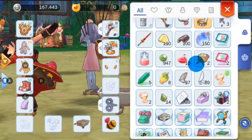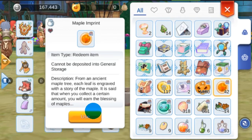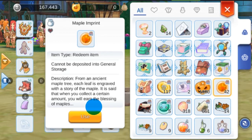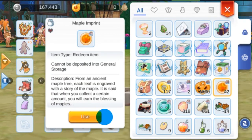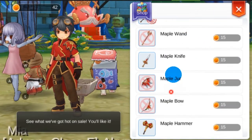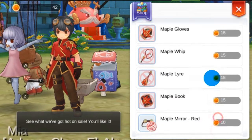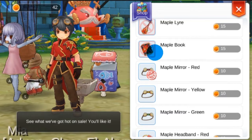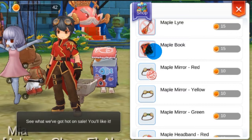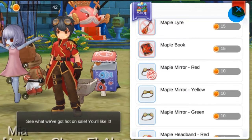You'll also unlock a lot of Maple Imprint points, so make sure to take the quests as you'll be talking with NPCs and getting Maple Imprint points. You can use them to buy different equipment from the shop, which you can use as costumes — like what I'm currently wearing. If this video helped you out, please click the Like button and leave a comment. Thanks for watching and have a good game time!